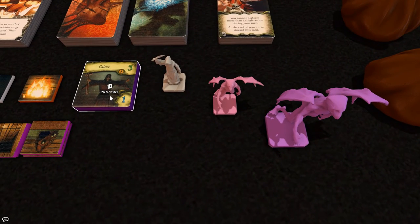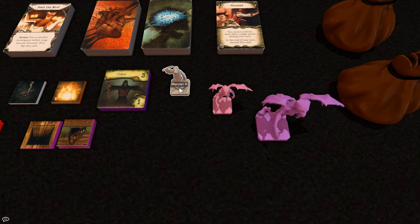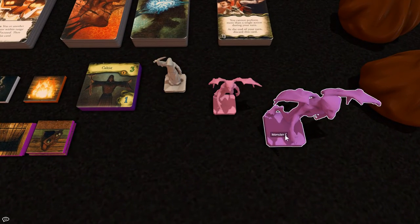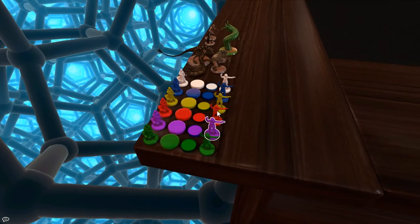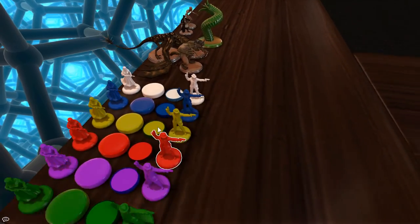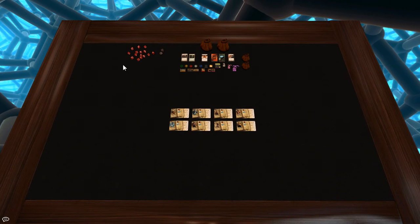We have our 24 monster tokens. I've pulled some pieces from a workshop upload — I'll mention the workshop uploads I'm using. Some pieces come from a different workshop upload, and others are just from Tabletop Simulator itself, apart from this Chthonian. These pieces down here are going to be our player characters, male and female, in specific colours. We have dice up here as well. I think we're ready to go — sorry, I went on a bit there.